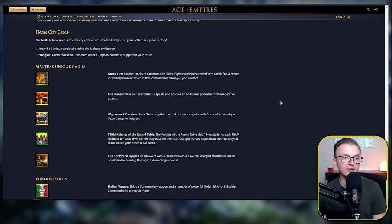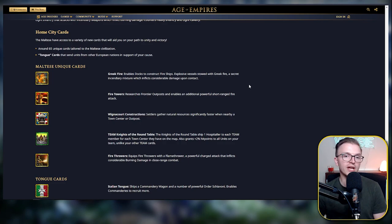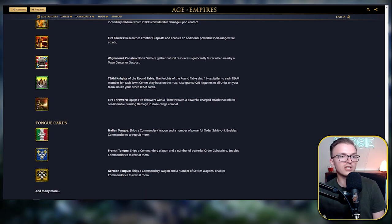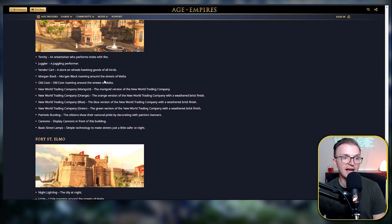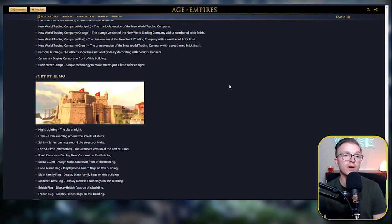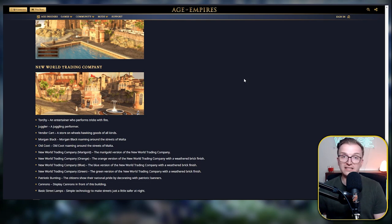Here we do see some of the home city cards. I'm not going to go into too much detail on these, because I've got a separate video covering all the Maltese cards. Some of them have changed due to recent patches — every single day there are slight tweaks until the full DLC releases. We do see the Tongue cards, which I mentioned. And that is pretty much it in a nutshell. Let's jump into the deck and build order summary before we go into the casted replay.